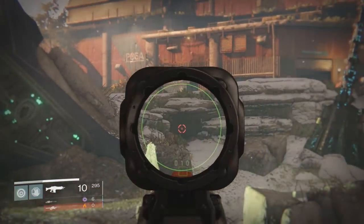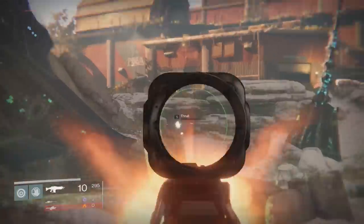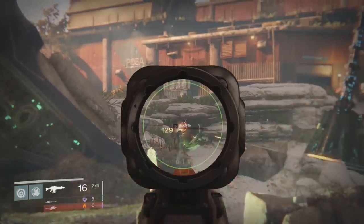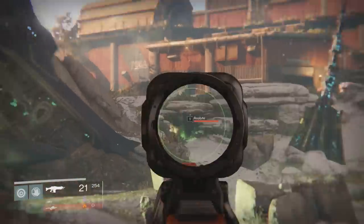What you're gonna do is, like I'm doing, just kind of unload your ammo onto this cave. What works the best is when you have more and more people, because you don't actually have to shoot all of the enemies yourself — you can see right there they already dropped a green engram.